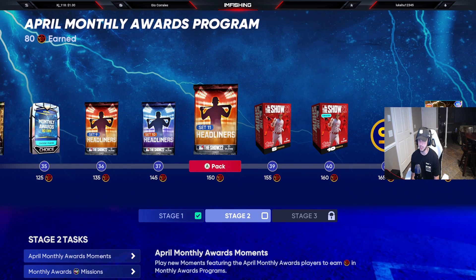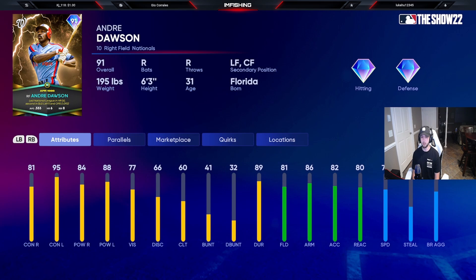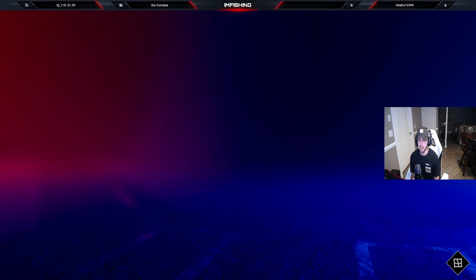Going through here there are tons of packs from doing this — five packs, ten packs. Now we get to Andre Dawson — he got released before but here he is, you can finally get him. A solid card, he kind of reminds me of Julio Rodriguez but slightly better. Then we have the lightning player, 92 overall Anthony Rizzo: 81 contact right, 86 contact left, 100 power from both sides. It's a little underwhelming for a lightning card — last year Byron Buxton was a 95 for the first one. He has silver defense and a good swing but he's a first baseman with no secondary position, so he probably won't get play for very long.